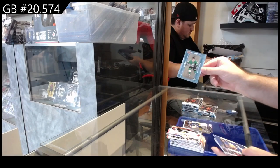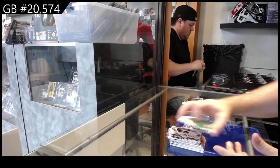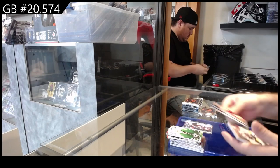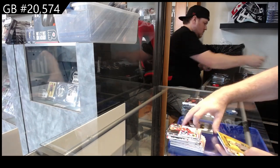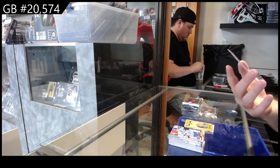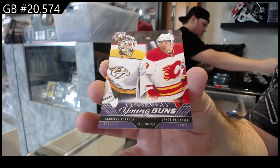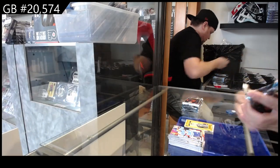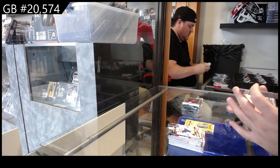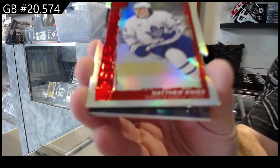We've got a 285 Wyatt Johnston for the Dallas Stars, Honor Roll of Marner for the Leafs, and a Winnipeg Jets canvas for the Jets. We've got a Debut Date of Kaiser for the Hawks, Fiala Portraits for the Kings, and a Canvas Young Guns between Nashville and Calgary — Peltier and Askarov — so that will be a random. We've got a Star Surge die cut — red die cut — of Matthew Knies for the Maple Leafs.